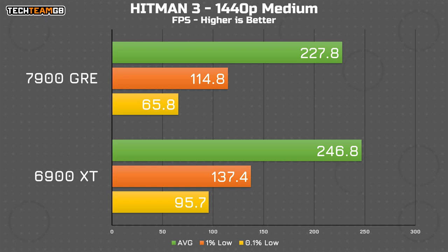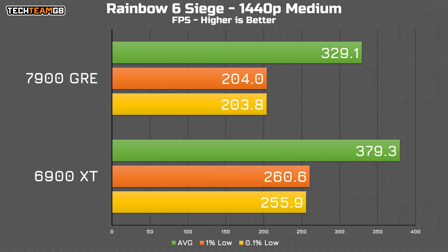Hitman's built-in benchmark lets me break out the CPU and GPU performance separately, and I picked the GPU data to look at here. Strangely, the 6900 XT actually has a compelling lead, to the tune of 20 FPS average and in the 1% lows, with only the 0.1% lows remaining the same. That's a bit of a surprise, considering the spec is the same. And even more strangely, Siege shows an even larger performance gap — 380 FPS on the 6900 XT and only 330 FPS on the GRE, that's about 15% faster from the XT versus about 8% from Hitman.